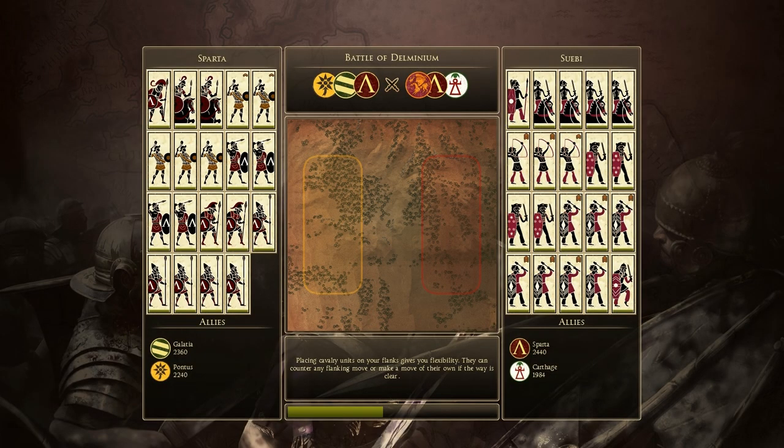This is the Battle of Delminium. I am playing as the Spartans, Elita is playing as the Galatians, and Swedish is playing as Pontus. Can't remember our opponents' names, but there's a Suebi player, another Spartan player, and a Carthaginian.